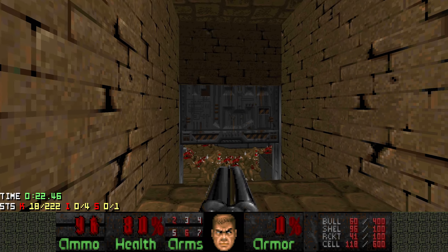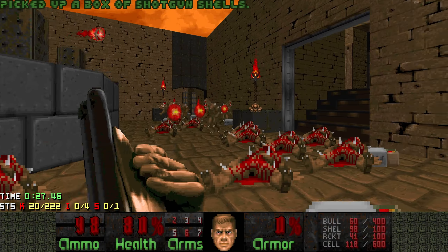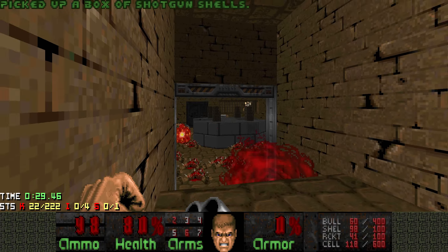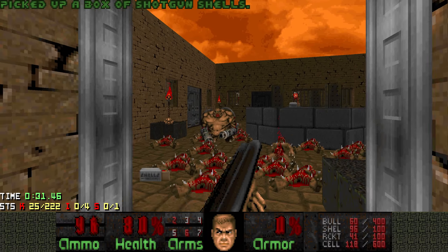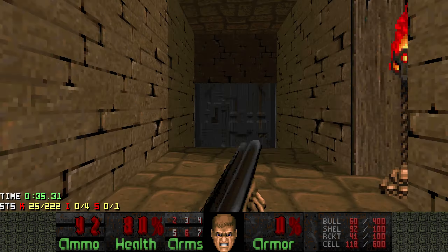You do have to be kind of careful because you don't really get any health until later in the map. That Mancubus has to die as well. Don't worry too much about ammo though — this map spams everything with shells. There's shells everywhere on the floor.